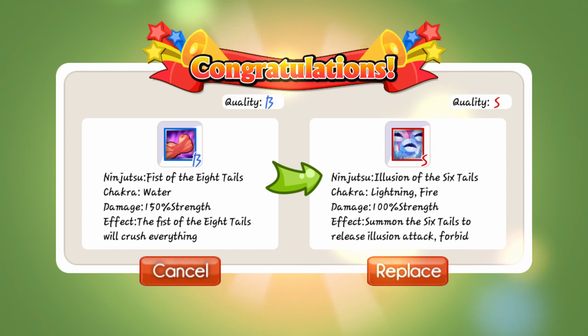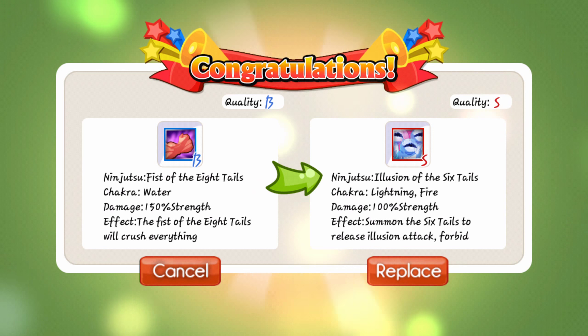It does more damage, but I need fire because Obito is a fire type person, so I cannot use water.